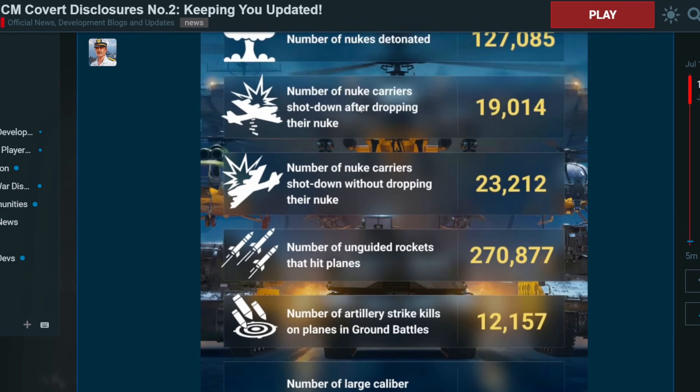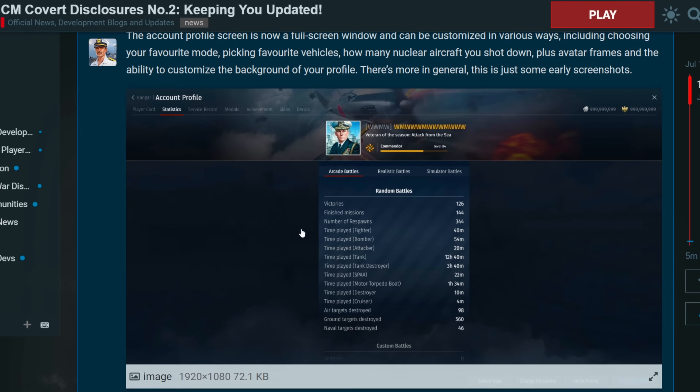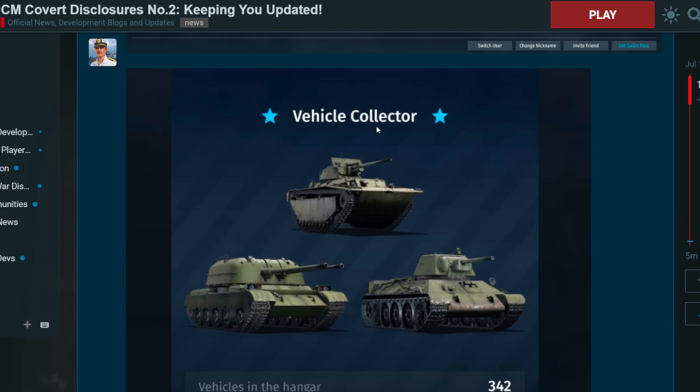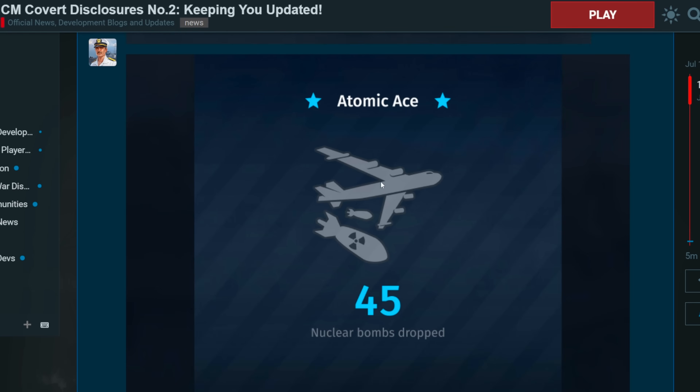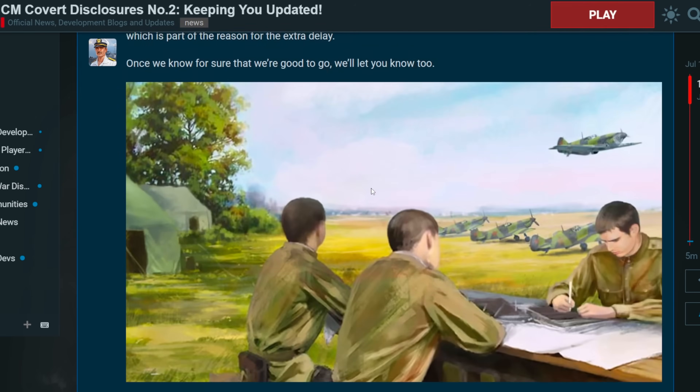We also have some pretty cool stuff, including random stats about nukes and a new HUD UI for the player card, which looks pretty cool. We actually have something highly requested — you're able to count how many nukes you have.